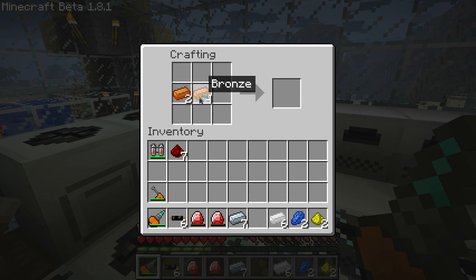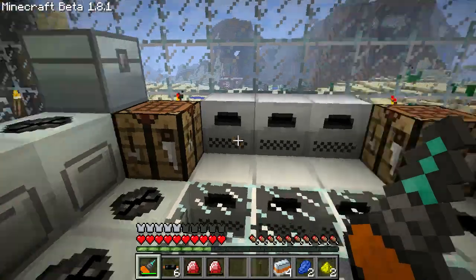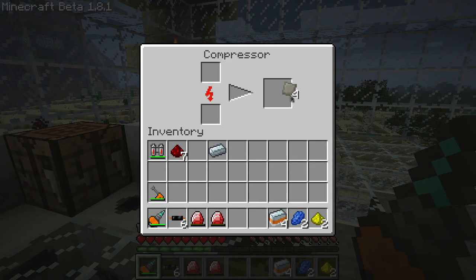You'll need your bronze, your tin, and 6 of your refined iron for that. That will give you the mixed metal ingots. Go ahead and throw those in the compressor.